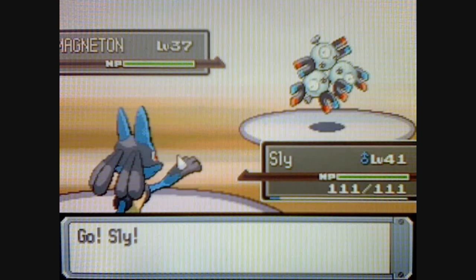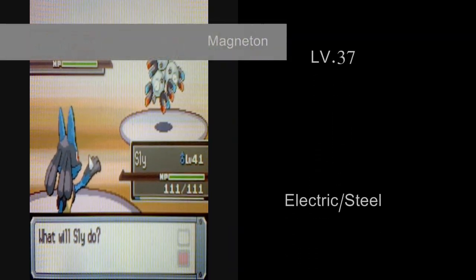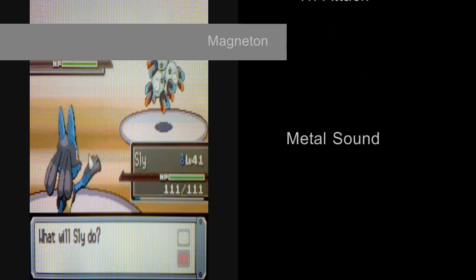The first Pokémon Byron's going to send out is Magneton, level 37, Electric Steel-type, with the moves Flash Cannon, Thunderbolt, Tri-Attack, and Metal Sound.